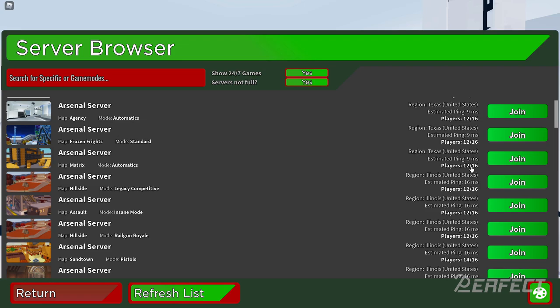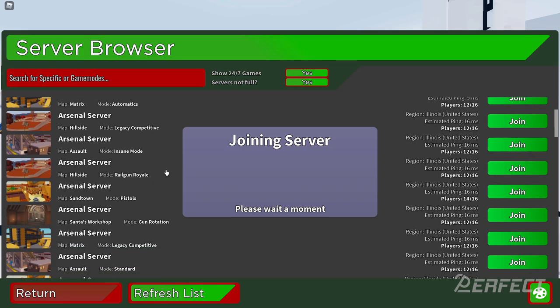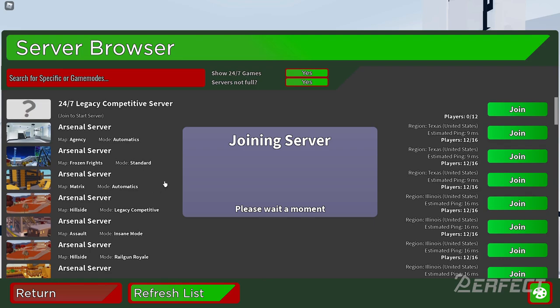We've got Hillside with legacy competitive, and since it's in Illinois that's pretty close. I can just join the server — it's probably full if I had to guess. But that's all you need to do: scroll through the list, find your favorite mode, and hit the join button. These aren't 24/7 servers for some reason — I'm not sure if that's a bug — but every time the game ends you'll have to come back and do this.